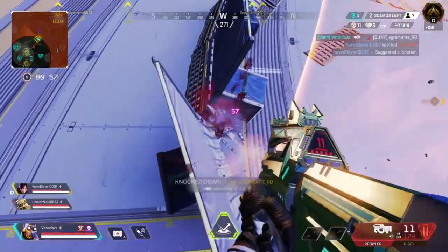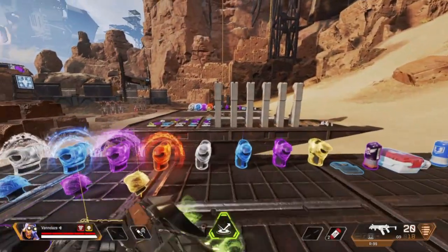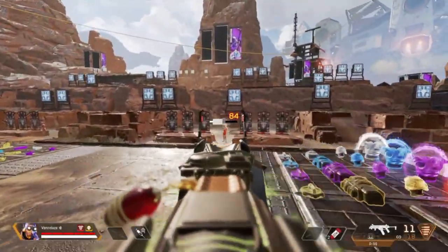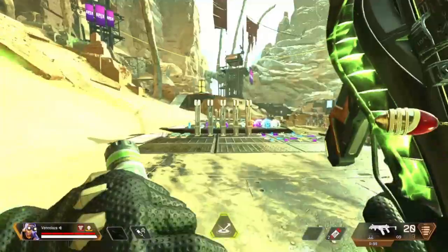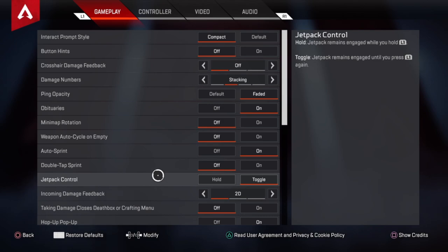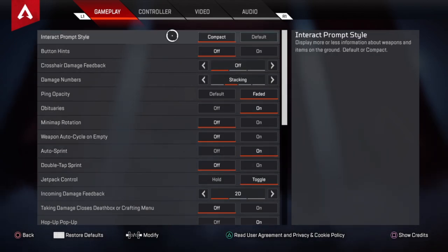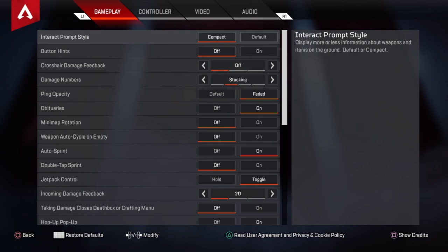I'm gonna go through some of my settings including the ALC settings so you can see what I'm working with and I don't leave anything out. I'll give you the full in-depth of how I like my settings and what gives me no recoil. First I'm gonna go over my gameplay settings. Track prompt style — just keep that off because it just puts too much information on the screen when you're hovering over a weapon or something.